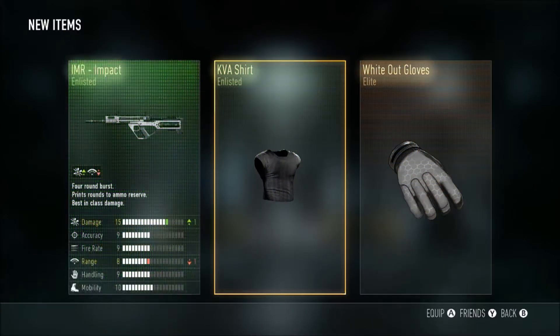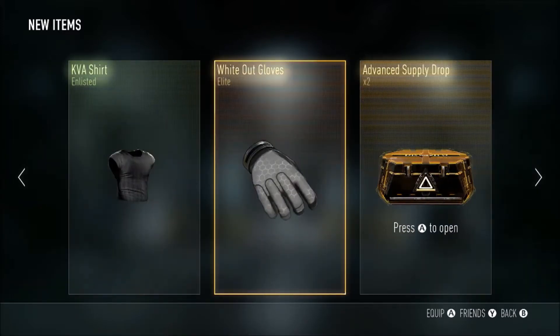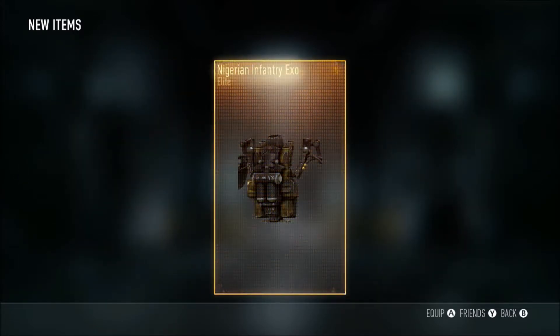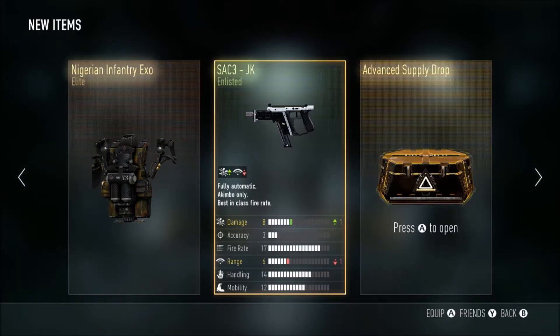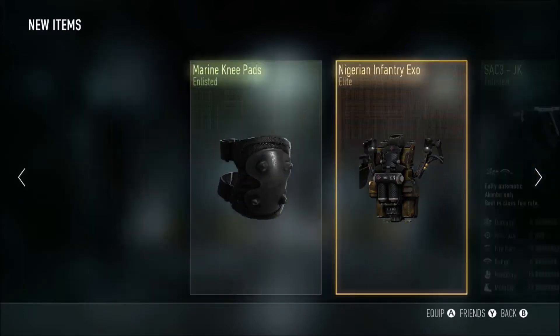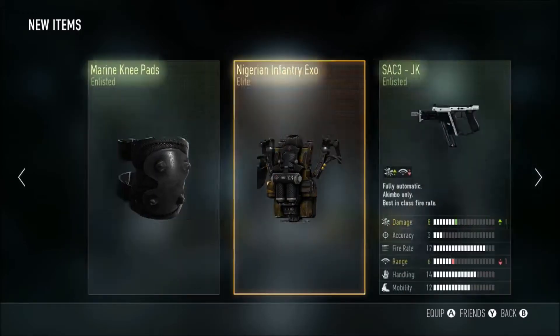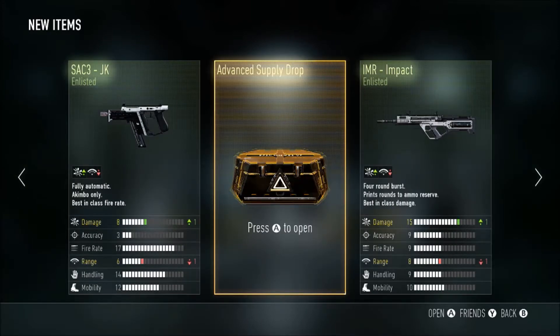Whiteout gloves that I already have. Impact - that's not bad, one damage, one negative one range, not bad at all. More XP for me. Two more - come on give me a R.I.P. They gave me a JK, which is not that bad - gives you damage with one less range. I don't think I've ever had the marine knee pads before, but it's not as bad a drop as I thought.